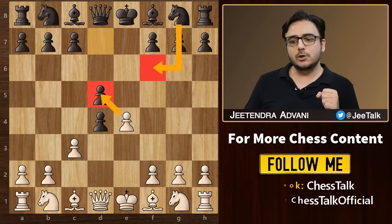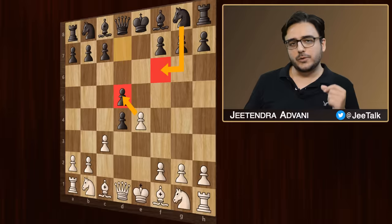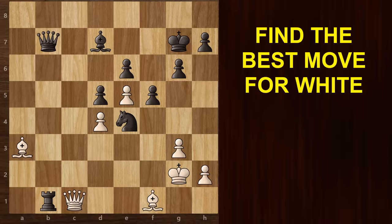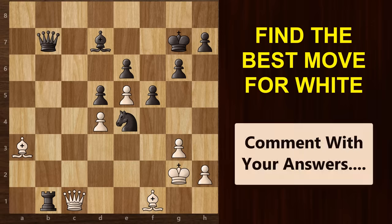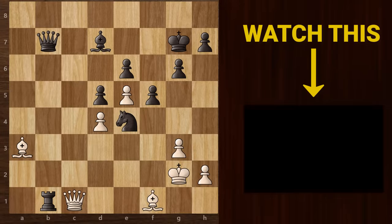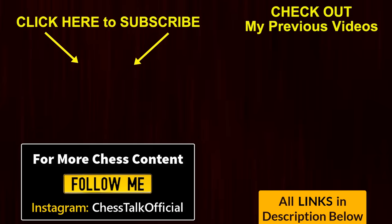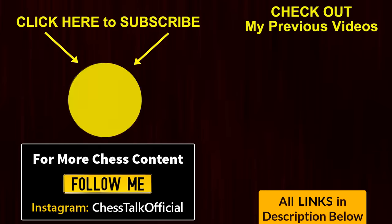The material remains equal but you prevent white from playing an attacking game. Here's a chess puzzle for you: it is white's turn and you need to find the best move continuation — do share your answers in the comment section below. If you liked this, you should definitely watch the video about the Sicilian defense. Don't forget to subscribe. Thanks for watching.